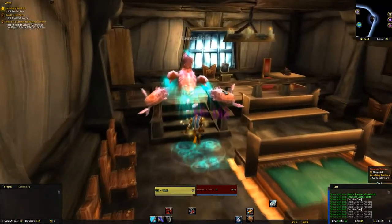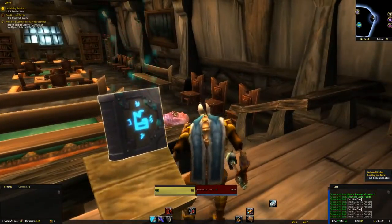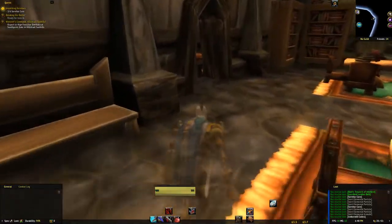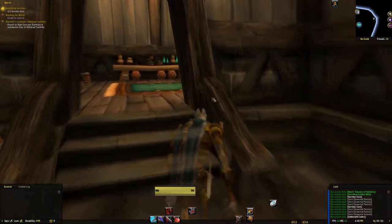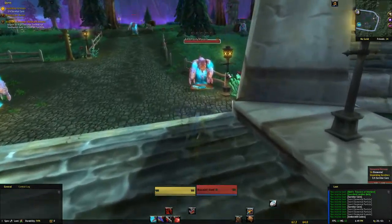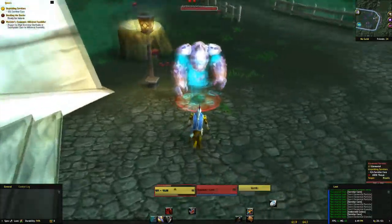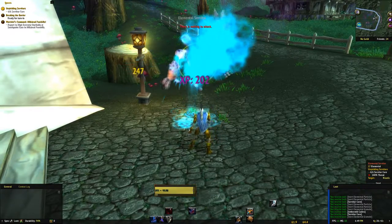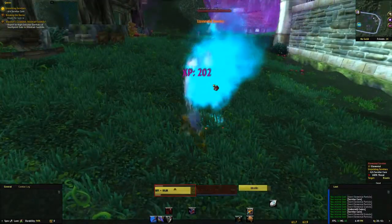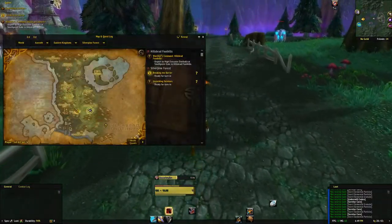We still need four more cores as well as the codex over here, so let's go for the codex. We're halfway done with the cores and we can actually sneak past these guys - one of the many advantages of playing a rogue is you can just pick and choose where you want to go without having to kill everything. Should be in here, and if this uses the same model as other buildings the codex will probably be on a table. Way back - yep, there it is, standing up. It's a floating book with some rune inscription on it that actually looks really cool.